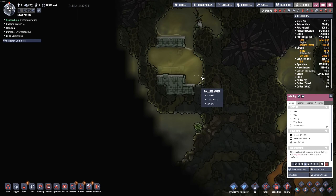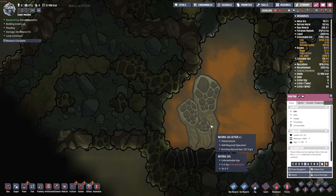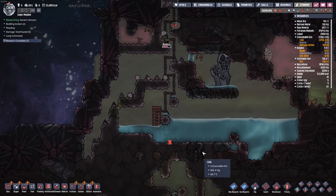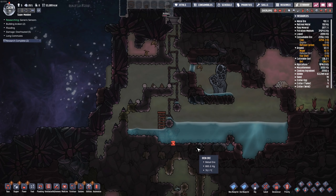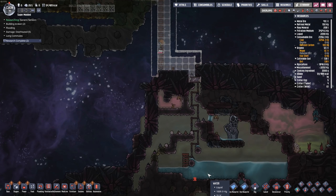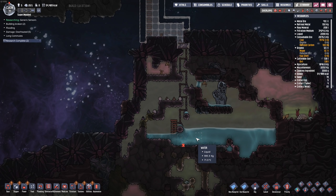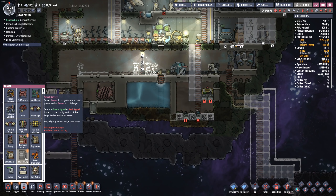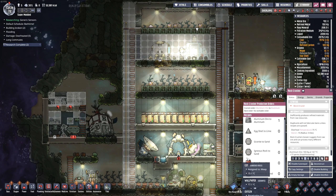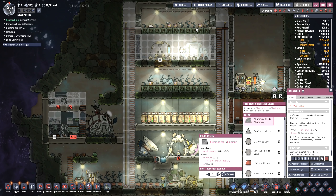Let's take a look at this slime biome. A natural gas geyser — nice! That's why these dupes are going down here, they're looking for coal. It's getting kind of hot down there — 71 degrees, almost 72. It won't be long before this pump has an absolute meltdown. Although I do now have a smart battery, so long as I have enough refined aluminum I can go ahead and process a little bit more of that.